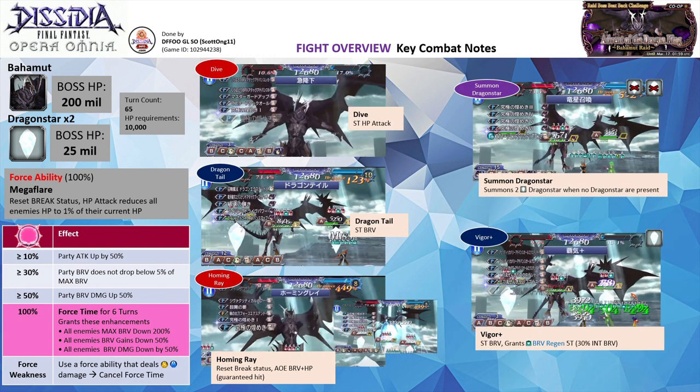As there are two types of enemies, let's discuss the basic mechanics. Other than the threshold attacks, the Bahamut has three general attacks. Note that Bahamut will hit very hard when its Force Gauge is above 50%, and without damage or Brave damage mitigation, your party members could easily get wiped. When its Brave is high, it will use Dive, a single melee HP attack — mostly spammed when the Brave Regen buff is active. Dragon Tail is a single melee Brave attack with very high potency. The most dangerous generic move is Homing Ray — you'll know it's coming when Bahamut is targeting all. Homing Ray is a reset break status, guaranteed hit AoE Brave plus HP attack.